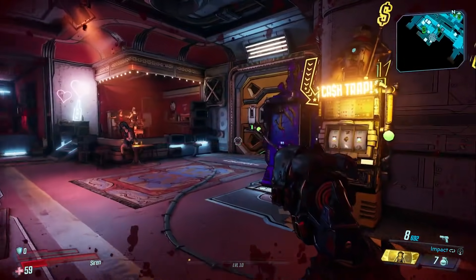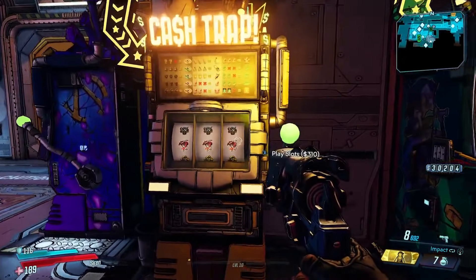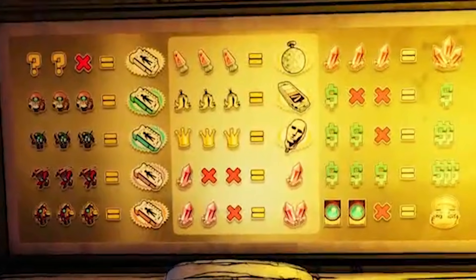When you have a bad play, you're rewarded with a live grenade. Now, you might have missed it, but if you look at the top of the slot machine, you can actually see your rewards. Some of them are crap prizes, but some of them are also legendaries. Let's go over all the rewards.